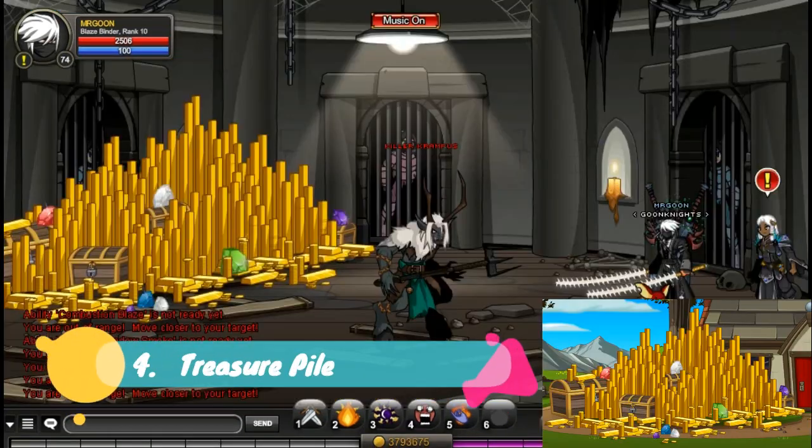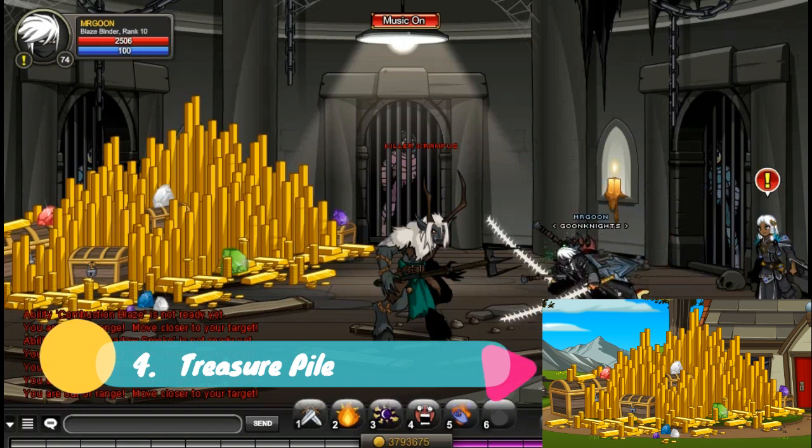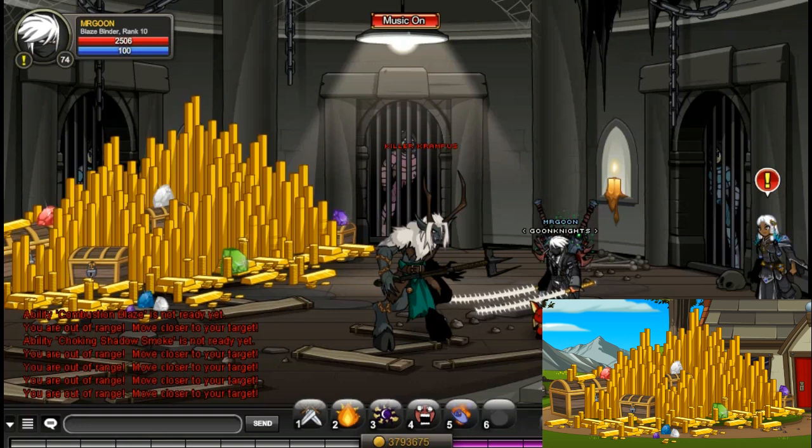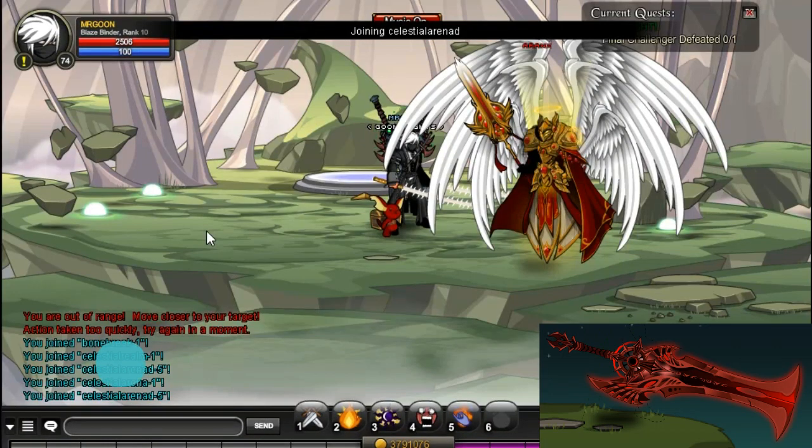Coming in at number 4 is the Treasure Pile House item. You can get this at Join Winter's Heart, which is the easiest way, and it is dropped by Killer Krampus. You can also get it from a Berserk Leech but that's from a totally different area, and I would definitely not recommend going there because it's far easier to get it from where I've shown you.